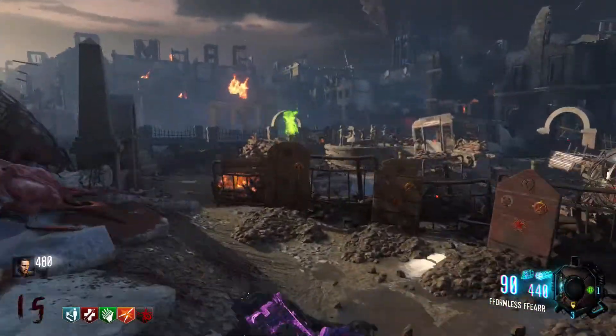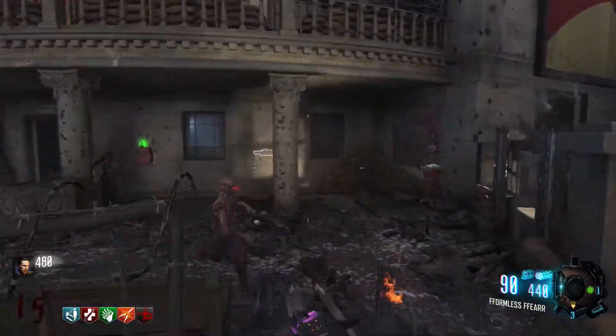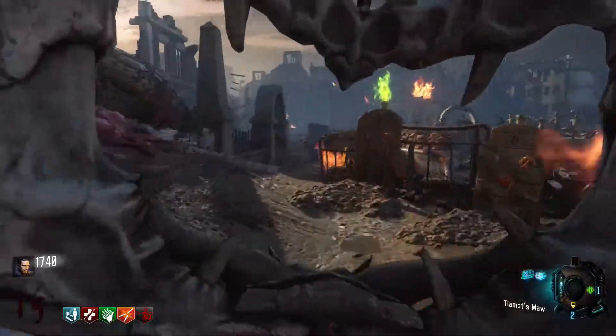After two rounds you can go and re-pick the dragon egg back up, and it's on to challenges. If you ever lose track of your challenge, go back to your grave and it tells you what to do. The first challenge is to kill napalm zombies.